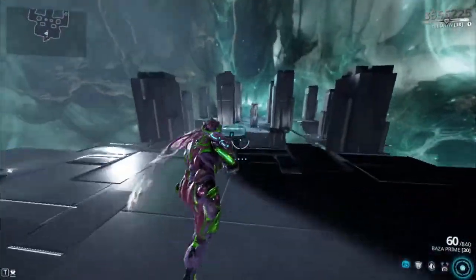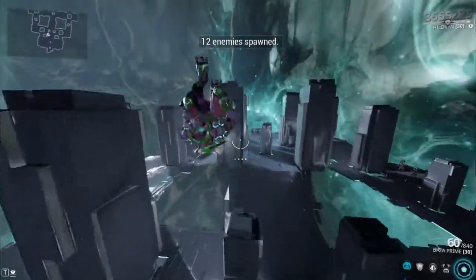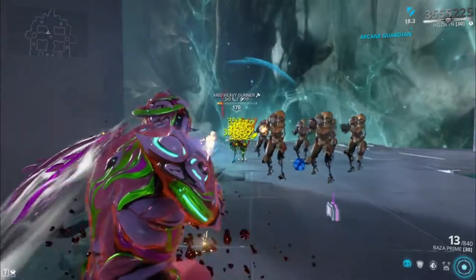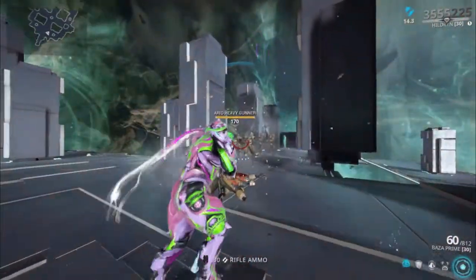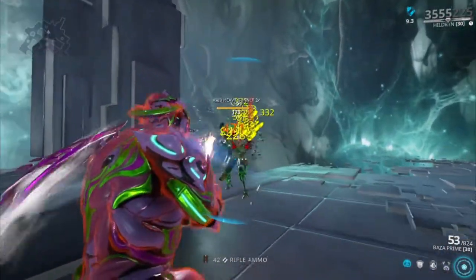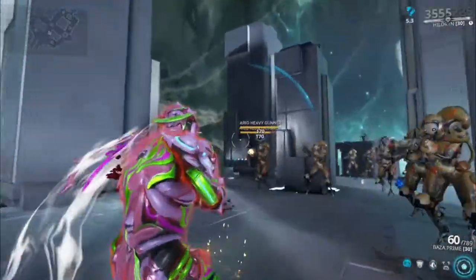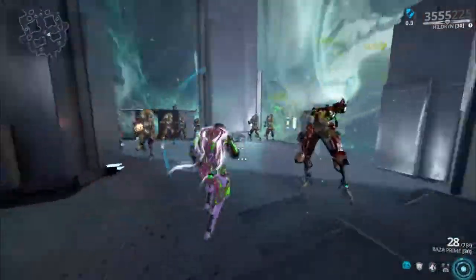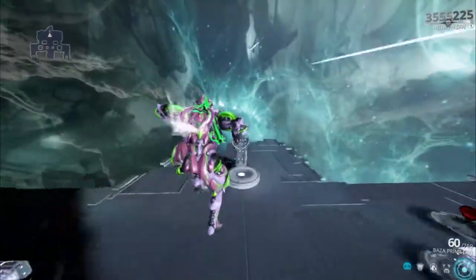Let's go for the first build — level 170 heavy gunners with no arcanes and no companions, starting with body shots only. I may have hit the head a few times but that's not a big deal. I do have punch through on my Riven — I forgot to mention that — with critical chance and damage. Let's go for headshots this time. Not bad — it's a Baza so it shoots pretty fast.